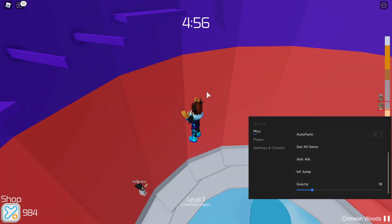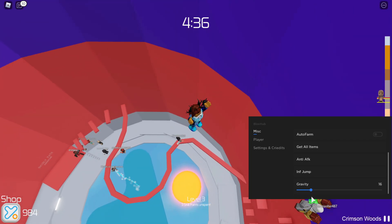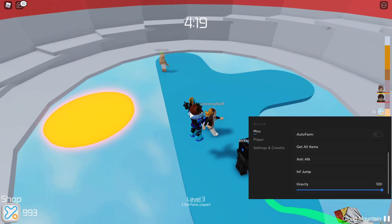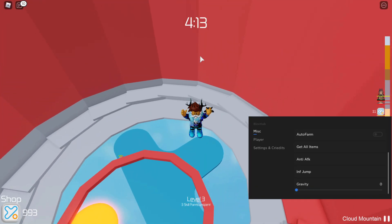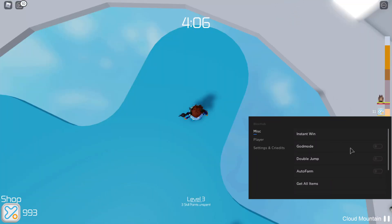Gravity is just gravity — if you decrease it you can jump further and higher. There should really be a reset gravity button because it's not obvious what the normal value is. Turns out the normal is 100 and the max reduction goes down to 0, so it keeps going up. Pretty sick.